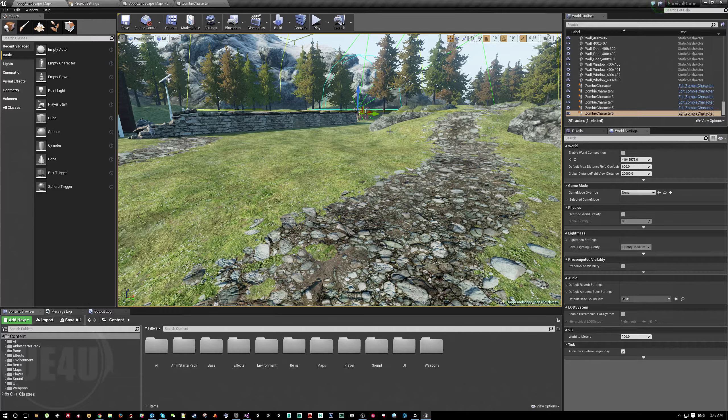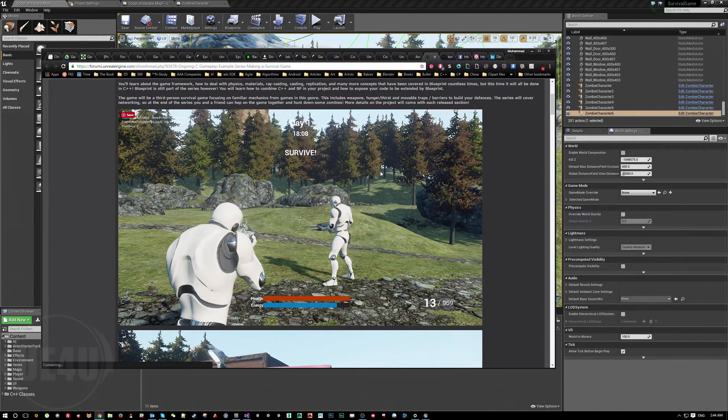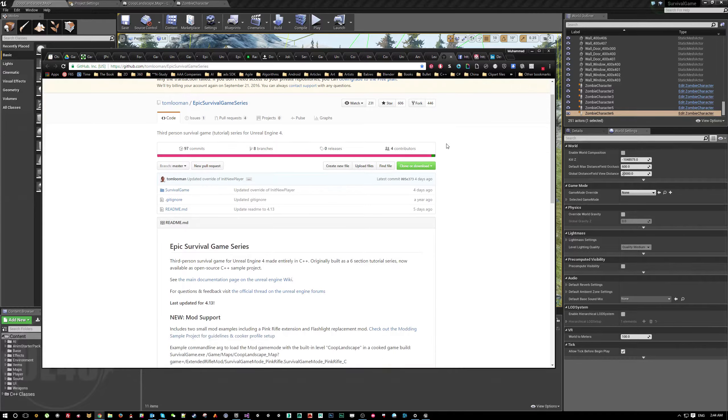We're going to explain how to make a last kill camera, how to use it, and give some ideas on how to customize it. What we have here is a survival game example made by Tom Lumen. You can get it from the Unreal forums and also from GitHub — you can clone, fork, or just download it.